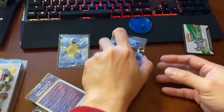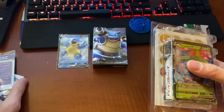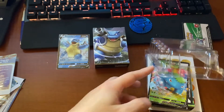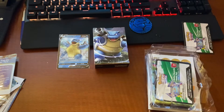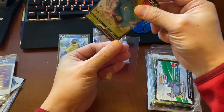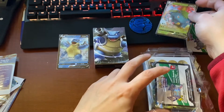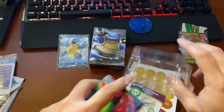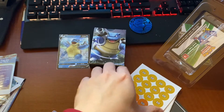There goes your Blastoise. Now Venusaur. Put that away too. Venusaur. Code card. So this is what we're talking about here — same thing.